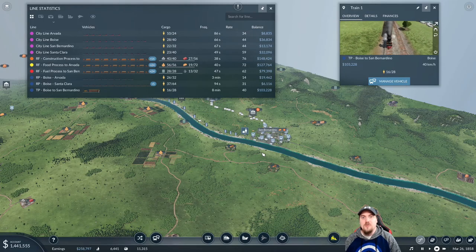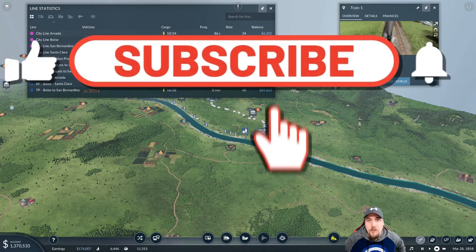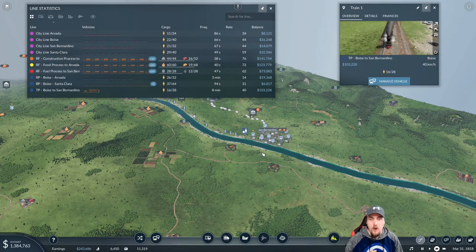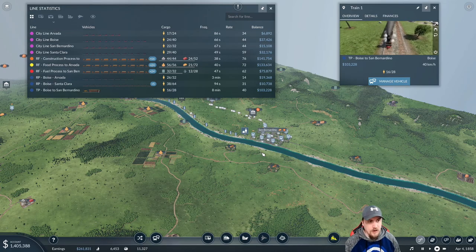Hi guys, welcome back to episode 7 of Transport Fever 2. Today's video, we got a lot more train building we need to do. The train line we put in over the last two episodes is making a $100,000 profit, which is comparable to our goods lines that we have currently running.